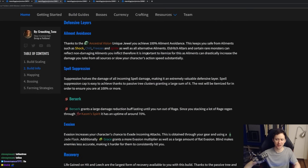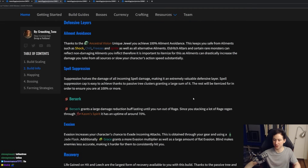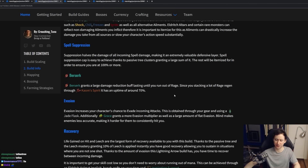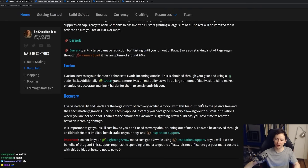We will be taking 100% ailment avoidance for our defensives, achieved through the Ancestral Vision Jewel. Ancestral Vision gives us 50% ailment avoidance because we're going to be capped on spell suppression. Once we have 100% spell suppression, 50% of that is converted to ailment avoidance, allowing us to get full ailment avoidance cap very easily. Spell suppression is going to drastically reduce the damage we take from spells by up to 53% — it's basically going to prevent us from taking big hits from monsters dealing spell damage. Additionally, Berserk gives us damage reduction while active, and the evasion circumvents us from being hit multiple times in a row. And the recovery ensures that when we do get hit, we are recovering all of the life back.